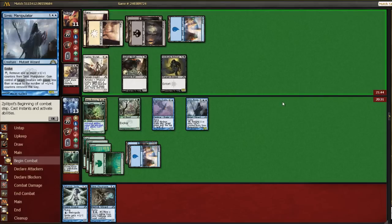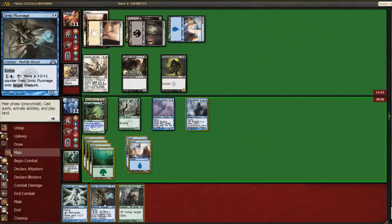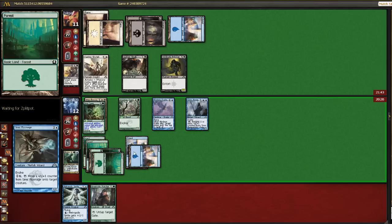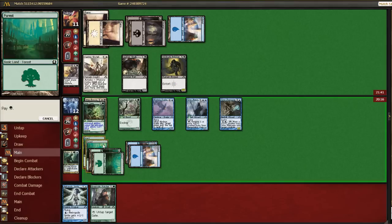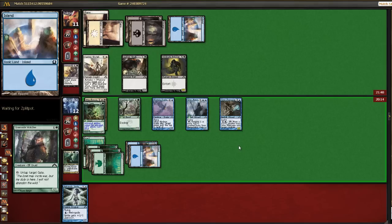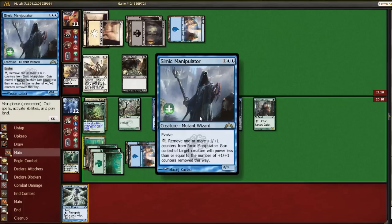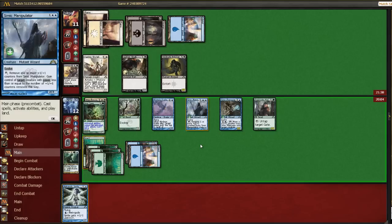He has an Extort. I don't think he has any good attacks yet. It's kind of a pain that we're getting pecked for one every turn. Now we can cast this, level it up once, and cast this, leveling these guys up. So now we have a 2/3 here. We can steal this, or next turn we can just steal his Extort guy, which is probably what we're going to do. So I'm just going to pass with my guys up.